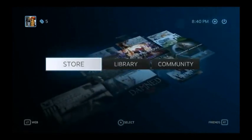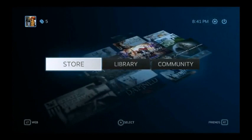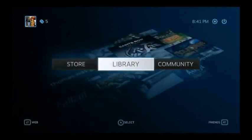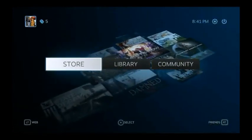This is what SteamOS will probably look like, because this is the Big Picture thing. This is actually much different than the first time I used it. So let's go to the store - Specials! Let's see what the specials are at the moment. It's loading. But this does look a lot like the PlayStation store and the Xbox store, just with a kind of interface. What they want to do is put this on TVs and computers and stuff like that.